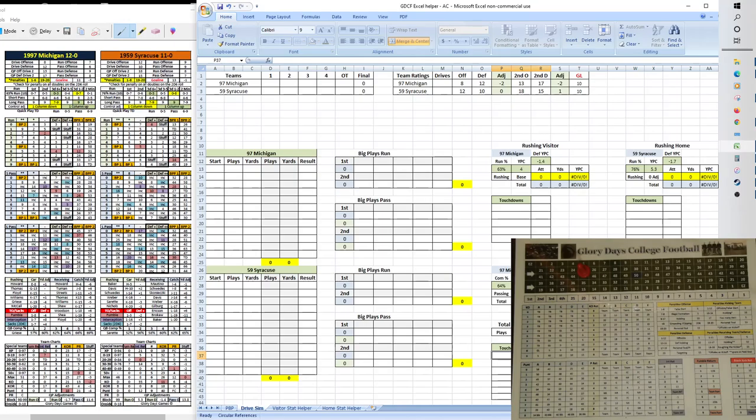In today's video we are going to take a look at 1997 Michigan versus 1959 Syracuse, and again this will be full quick play mode, mainly so I can highlight a couple of things on this mode and also to give you an idea of the difference between this and hybrid. Both teams in this game have 10 drives per game, which of course equates to 10 after adding together and dividing by two.